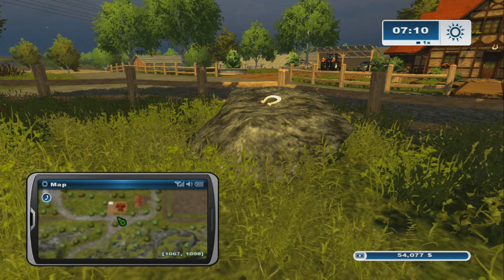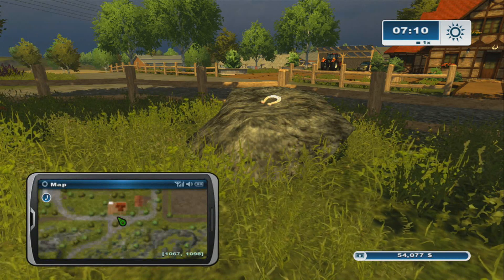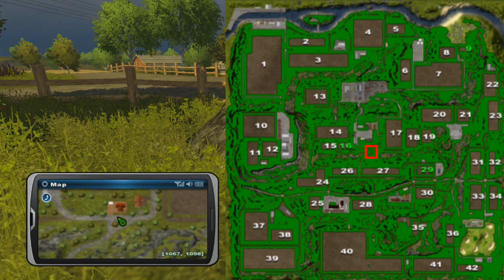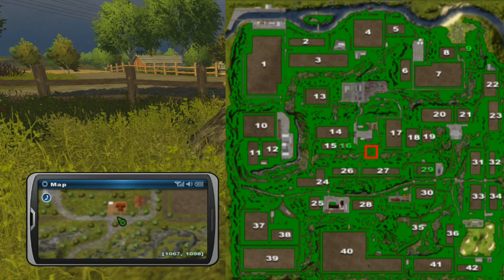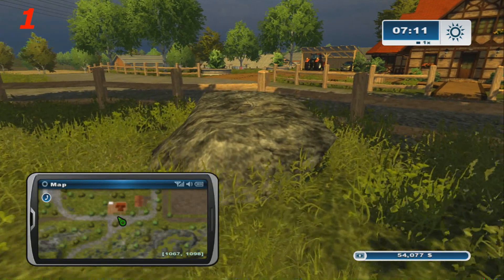Hey, Mike and John from Pumaflow.com doing something a little different in Farming Simulator today. Yes, we're collecting horseshoes. We are going to collect horseshoes. So we're here by the homestead, as you can see on the big map and the building map. It's number one. So we're going to put out a series of videos.